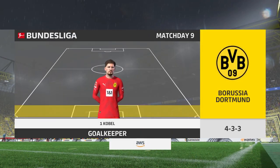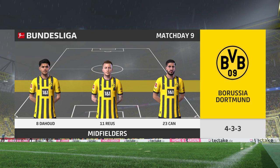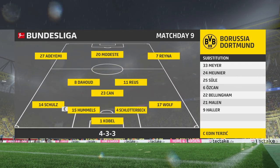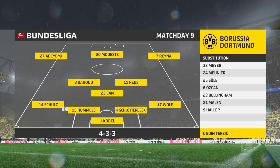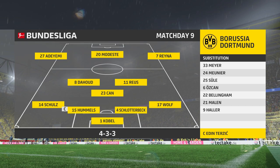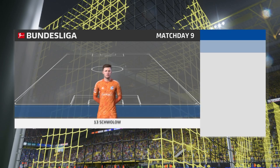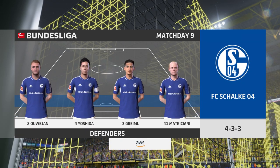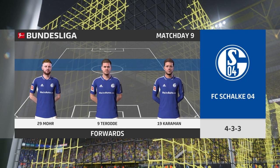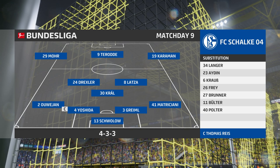Introducing the Borussia Dortmund side: Mahmoud Dahoud starts with Emre Can in central midfield, and the idea is to have just the one striker up there trying to pose problems for the opposition. For Schalke, it's a 4-3-3 formation with a centre-forward and two wingers. It's important that the midfield players give support to the striker whenever the ball goes wide — they can't allow him to be isolated.